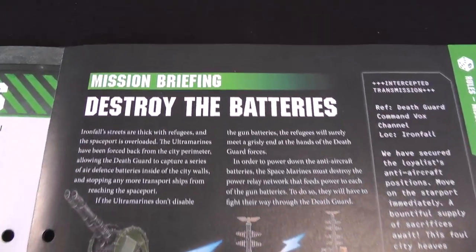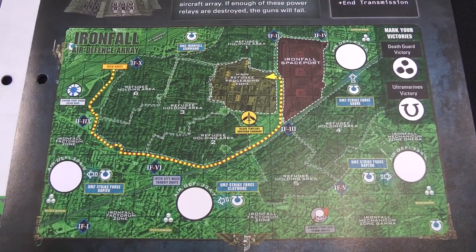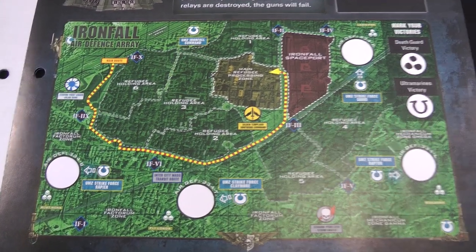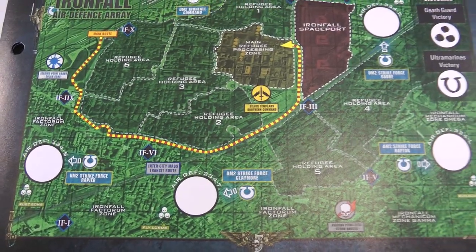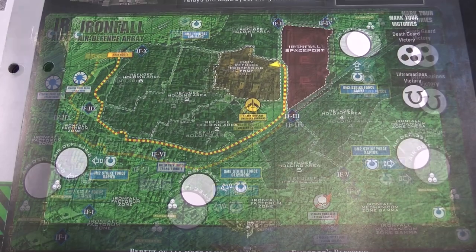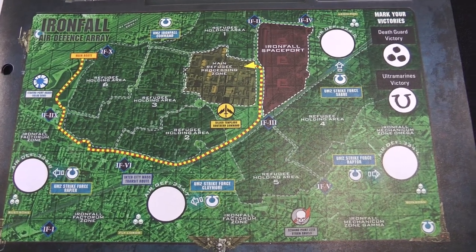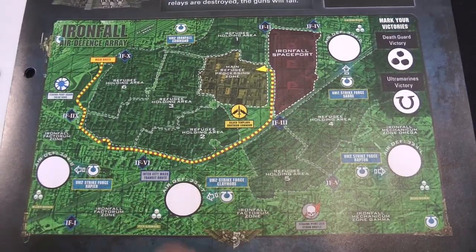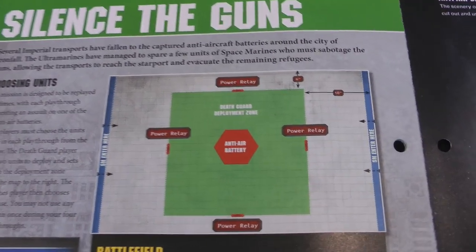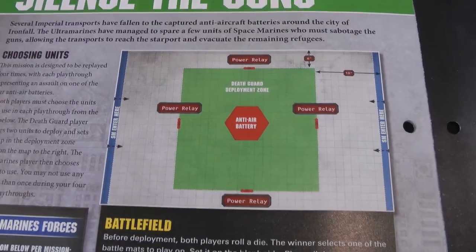On to our mission — our fiction is to destroy the batteries. We've got a map of Ironfall, the city encountered a couple of issues ago. There are a lot of refugees fleeing to it, and apparently the Space Marines have had to abandon the city perimeter, allowing the Death Guard to capture some anti-aircraft batteries. They're using these to shoot down shuttles trying to evacuate civilians. The map has four spaces on it, and you can play the game multiple times. The mission 'Silence the Guns' is played four times. Each battle represents a single battle mat with an anti-aircraft battery in the middle.